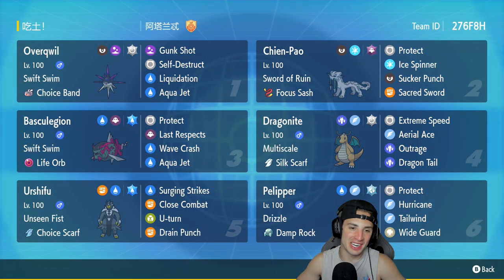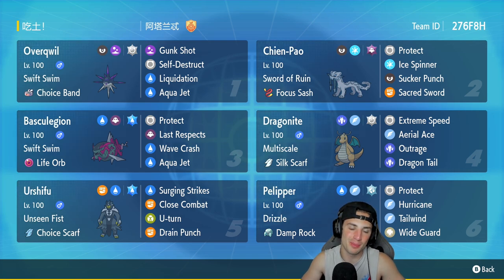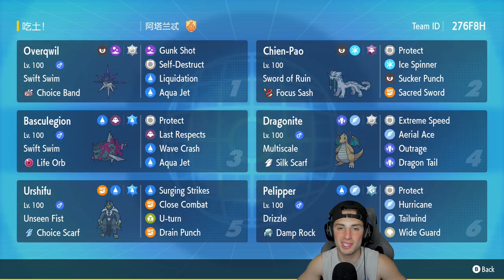Another winning record on the casual ladder. Got to showcase Overquill today — the ability to just Self-Destruct and blow up the whole field is always a good time. The rest of this team is really strong: Shenpal and Dragonite combo, Pelipper to set rain alongside Swift Swim Basculation and Urshifu — everybody knows it's one of the best Regulation D teams. That's gonna be it for today's video — smash that like button, click that subscribe button, you guys rock. Catch you on the next one, peace out everybody!